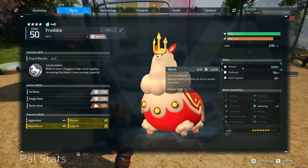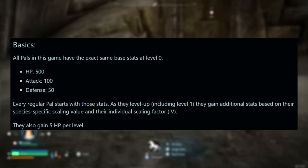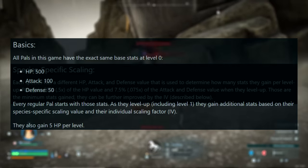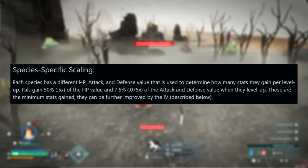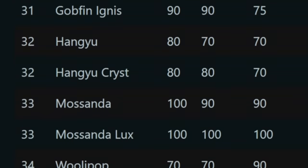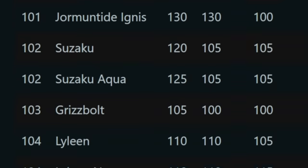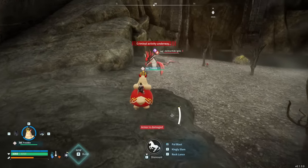When a Pal spawns into the world, regardless of species, it has a set of base stats. These stats are actually identical for every Pal at a theoretical level zero, but everything spawns at level one, and that's where it gets a bit more complex. Every species has a unique value that it gains in each of these stats per level, which is identical across the same species. Then we have the IVs. When you remove the base stats — which are known — and you remove the species growth values — which again we know — what is left is the variance between different members of a specific species, and that variance is the IVs, the individual values.